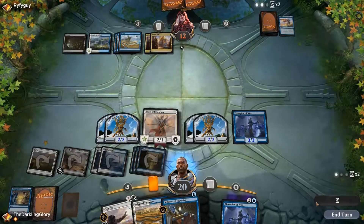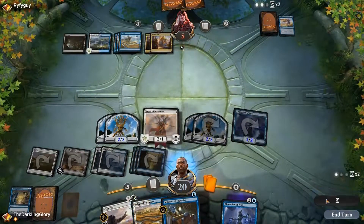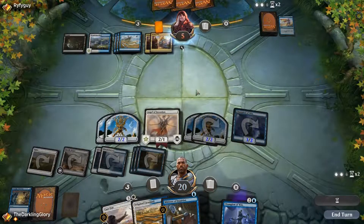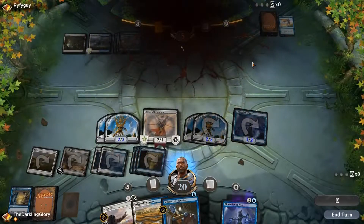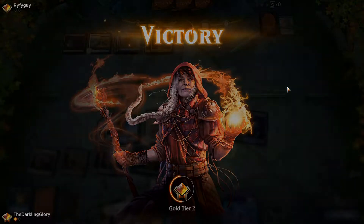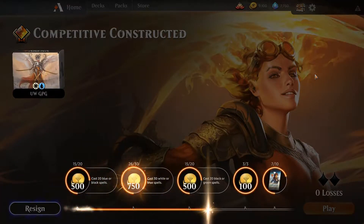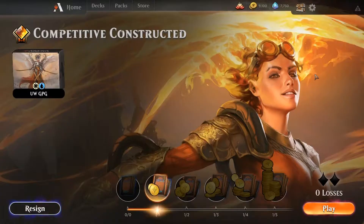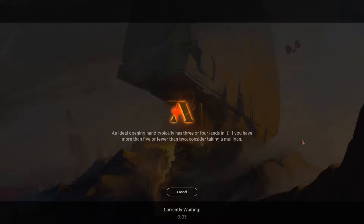More Servos. The opponent apparently has bricks in hand — they were just passing through priority, so they can't have much going on. That is that for the first match. It's interesting — those control decks are supposed to be some of the harder matchups, but that kind of went exactly how I would want it to. Alright, on to round two.